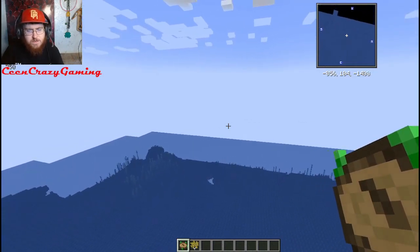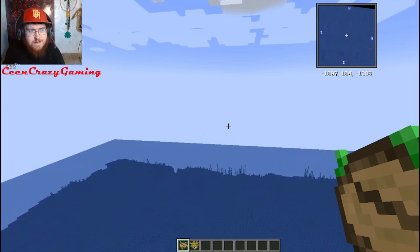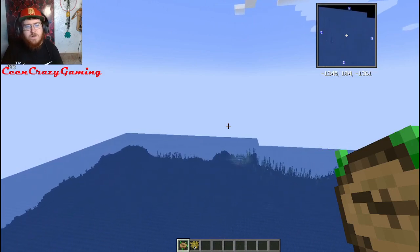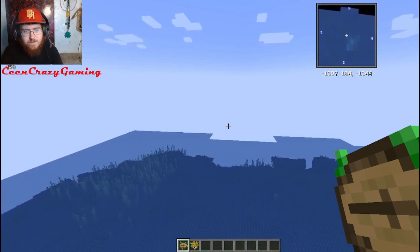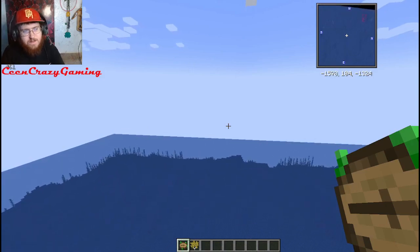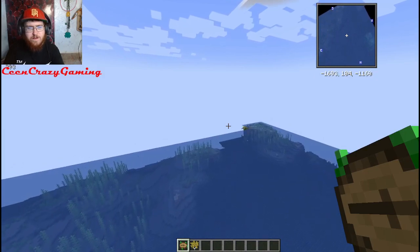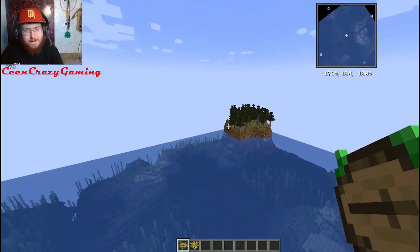Yeah, let's go ahead and go over here. It looks like this biome is pretty far away — I did not realize how far away this is, but hey, it is what it is. We're gonna go ahead and go a little bit faster to make it a little bit faster to get there. Oh look, ocean monument down there! I keep forgetting they have those in Minecraft. They're hard to get into because they're guarded pretty good with the guardians and everything else.